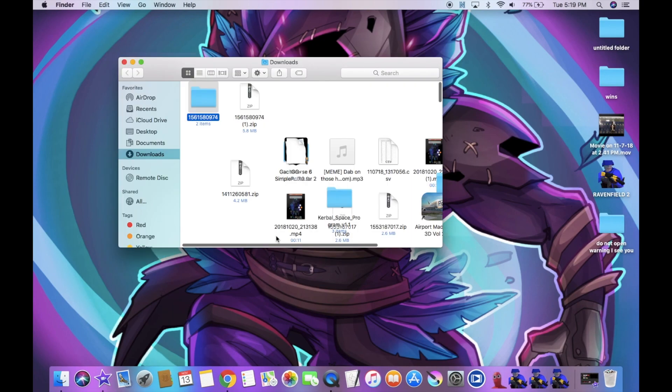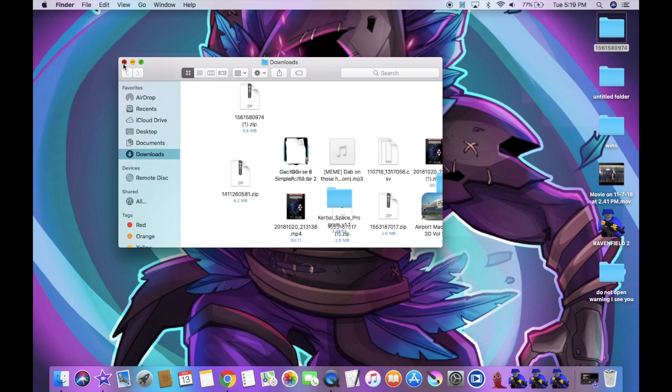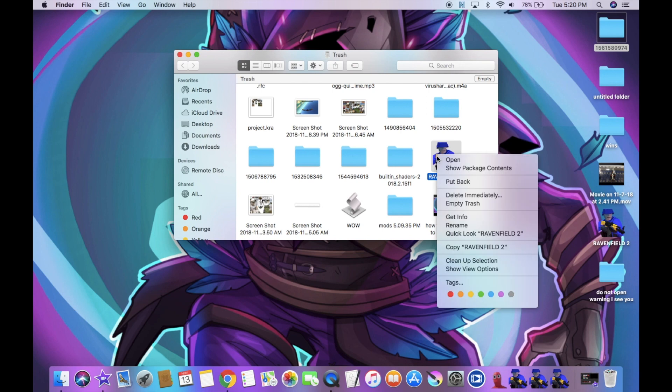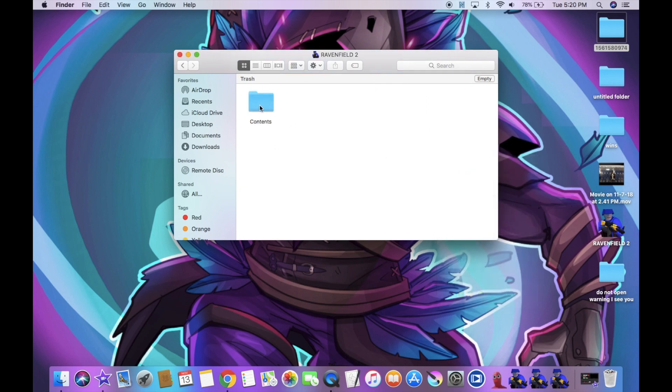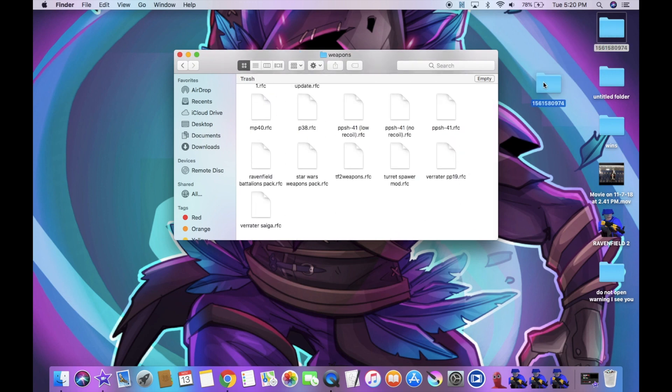Your download should start — there we go, now you've got a mod. Now all you need to do is go to Ravenfield, right-click Options, open it, show it in Finder, and then Show Package Contents. Go to Contents, then Mods, and make sure yours looks exactly like mine in the Mods folder — make sure it's arranged in the same way, or it will not work. Put it in whichever category folder it belongs to, and just drag it in.